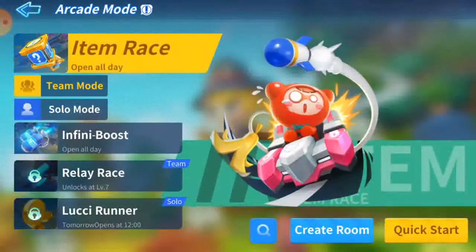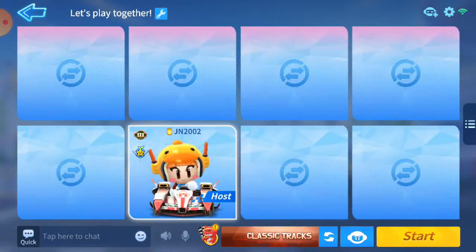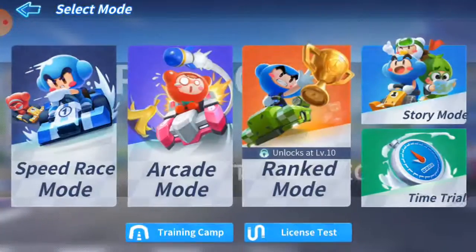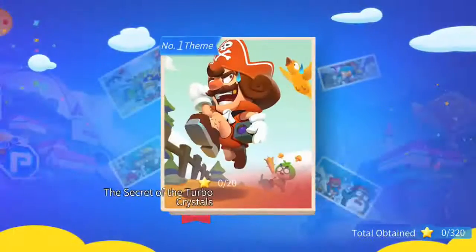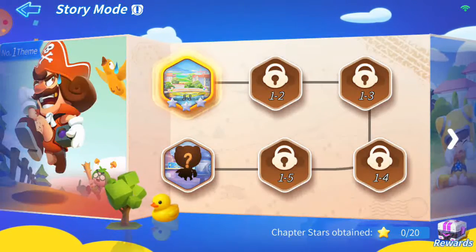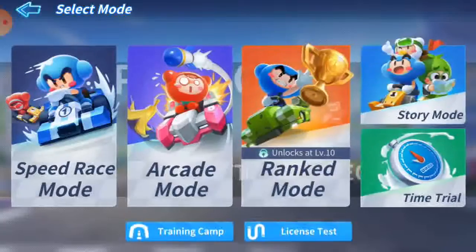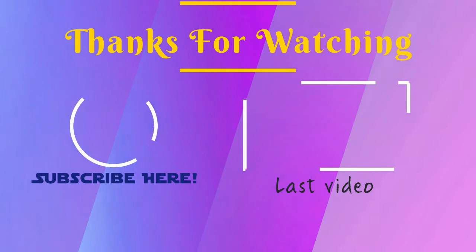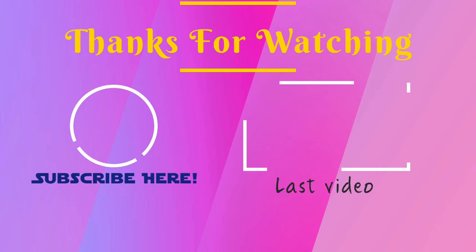We're gonna try arcade mode one more time. And we're gonna have to claim the daily item. I think we're gonna stop and go to story mode. So the story mode is gonna be six levels — we're gonna start story mode at the next episode. I think today is the introduction of Card Rider Rush Plus. Thank you so much for watching this video and I'll see you next time.